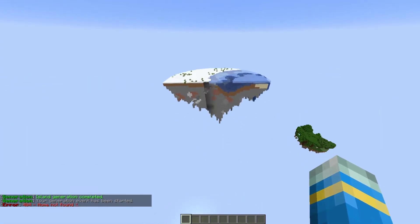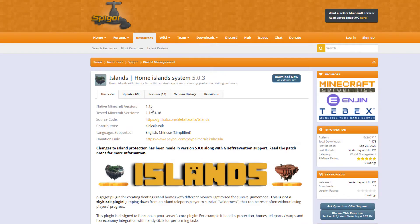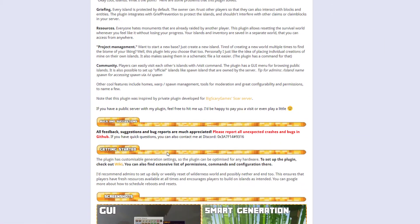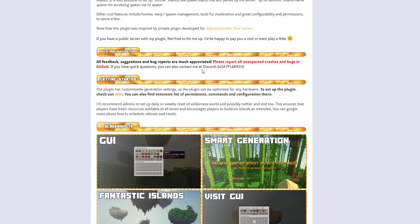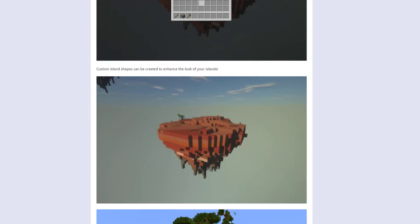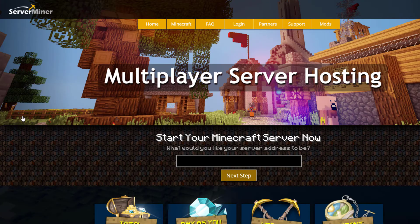That is how you use the plugin in-game — it's really easy to use and create different islands of different types and sizes. Here on the Spigot page you can see it's been updated for 1.15 and 1.16, actually updated yesterday, and there's a ton of information. You can report bugs on GitHub or Discord, and there's a wiki with all the commands, permissions, and screenshots. Overall a really fantastic plugin — I'd highly recommend it. If you need a server to host it on, check out serverminer.com for the best and cheapest hosting. Subscribe, like, comment, and I'll see you next time.